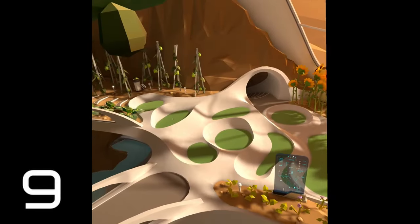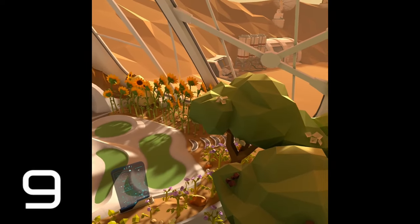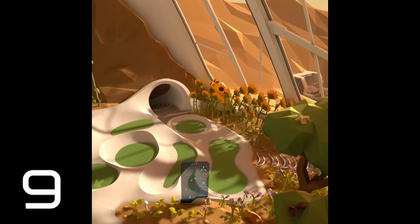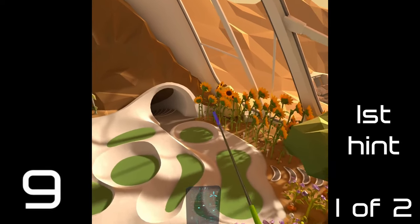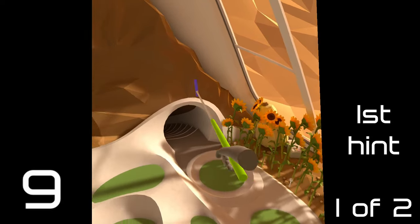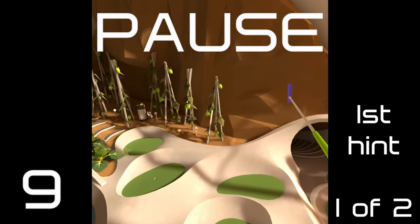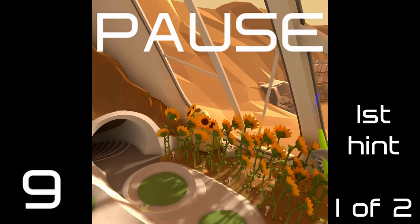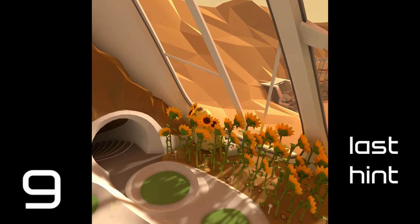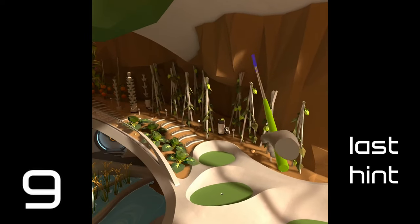Hole nine — it's a cool hole, but you've got all kinds of stuff going on here: sunflowers and trees and the stuff past it. So for your first hint: sunflowers up to what's past it. And for your last hint: just stick to what is past it.